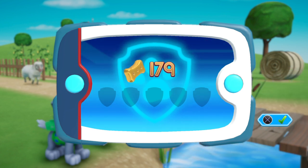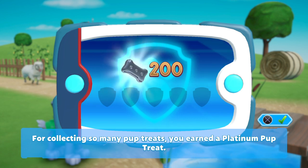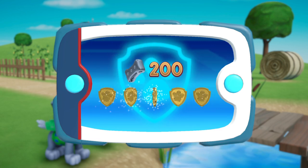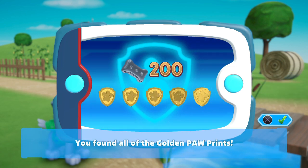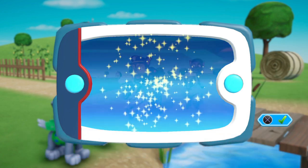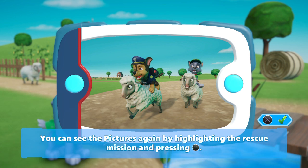200 pup treats and we got five golden pawprints as well — let's go, happy days! Unlocked another picture — you can see the pictures again by highlighting the rescue mission and pressing the triangle button.